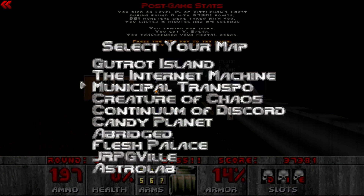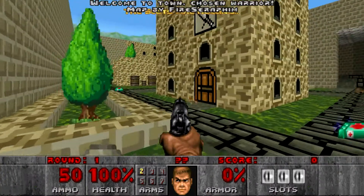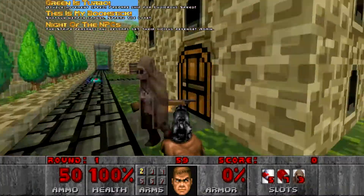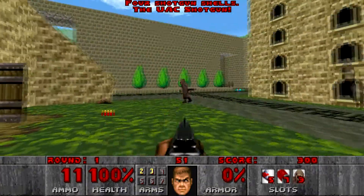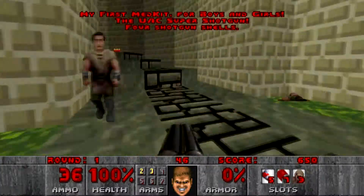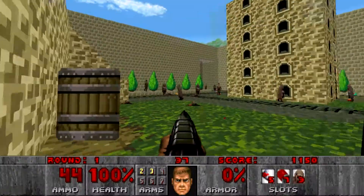So we're gonna do one more. Let's do it in... JRPGville? Oh God. What are we gonna get? Alright, so we're gonna get some shotgun-type weapons, NPCs from Strife as the enemies, and I can move very, very quickly - double the normal speed, in fact. The jackhammer. One of my favorites. So, my friends, this is Realism.